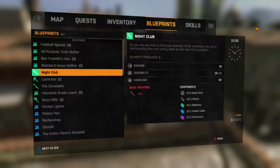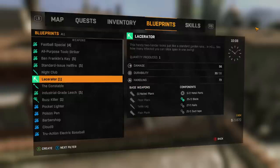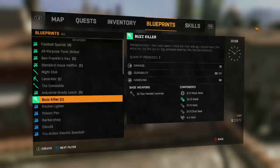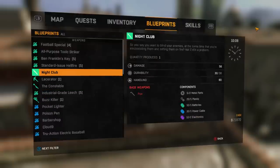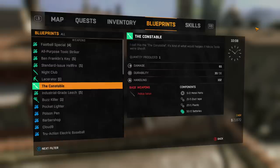So we've got some new blueprints, which I think is this nightclub and the next few weapons down. I think we can make this one and the buzz killer. I like the sound of the buzz killer — it sounds awesome. But it doesn't actually do much damage, which is weird. That's a bit sucky. It requires a lot of stuff but it doesn't do much damage. I don't get that.